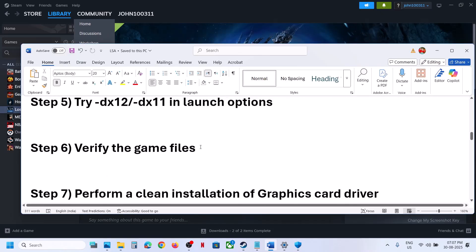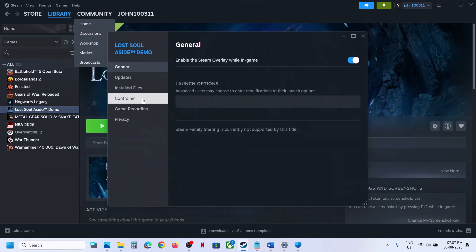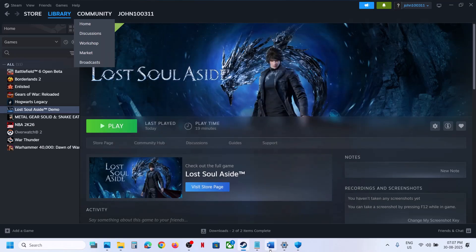The next step is to verify the game files. Make a right click on the game, select Properties, go to the Installed Files tab, and click on Verify Integrity of Game Files. Once the verification is 100% complete, launch the game and check.